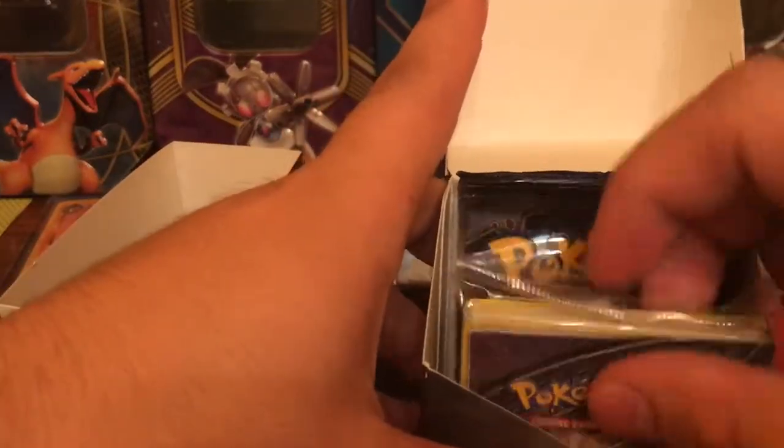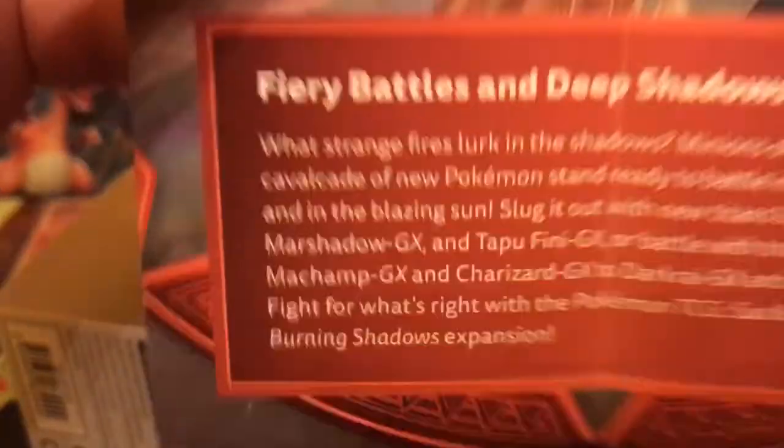How do you open a pre-release again? Hopefully we get something good in here. We got this in here — look at that. We have our Variant Pack right here and we have Seviper, a Stan Promo, and we have four packs of Burning Shadows. Let's jump right into this first. Let's see what's in here; I have no idea what's in here honestly, so I'm just surprised for all of us.